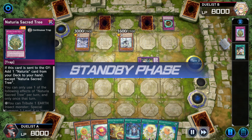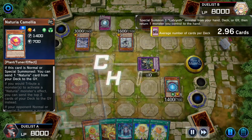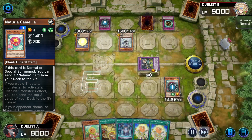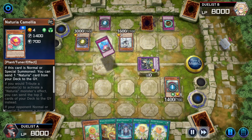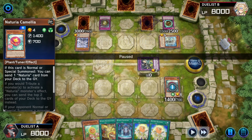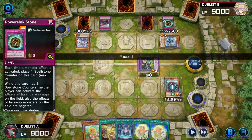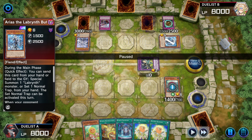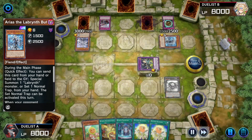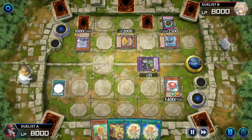Still in the standby phase — summon Naturia Camellia. Big Welcome Labyrinth chains; Lady Labyrinth chains to Big Welcome. Lady Labyrinth sets Compulsory Evacuation Device. Two counters are now placed on Power Sink Stone, so monsters don't have effects. Ariana is returned to hand and Arias the Labyrinth Butler is summoned in her place. Camellia's effect is negated. Stobi Torby in the grave summons itself back for a trap, bouncing a monster.